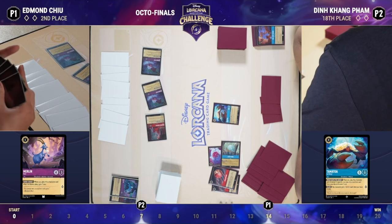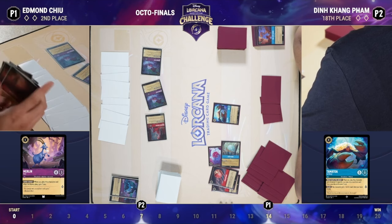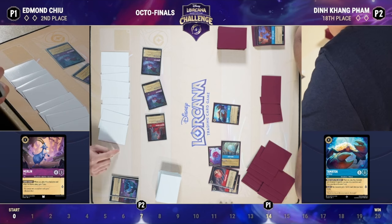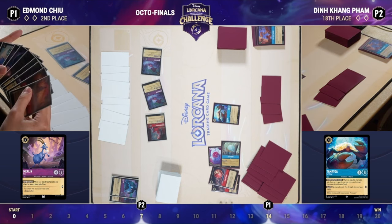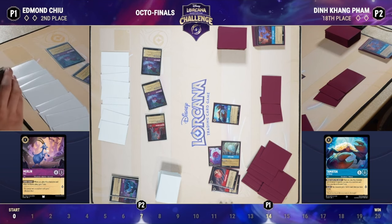I'd feel pretty uncomfortable being Edmund here — pressured to remove that Tamatoa. You're asking yourself whether to three-for-one or four-for-one yourself and Be Prepared that Tamatoa, because you can't let it quest for 10 lore. The next threat that hits the field — whether it's two questers like Judy Hopps or another Tamatoa — could just represent game.